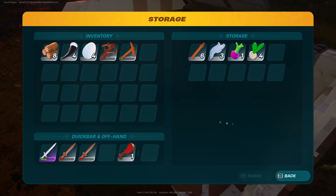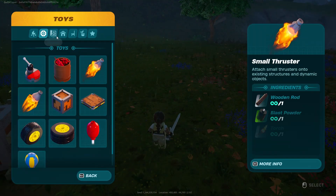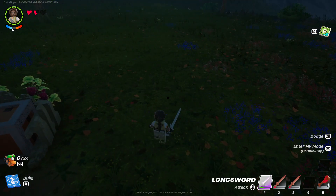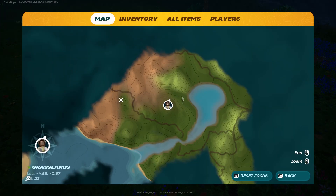So far I've only ever found wheat when I'm looking through structures and just kind of finding it in a chest. Though I did notice when you have a shovel and dig in the ground, you can sometimes find seeds while digging, which could be a way to find wheat if you dig in each different biome.